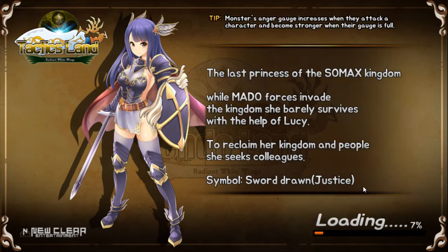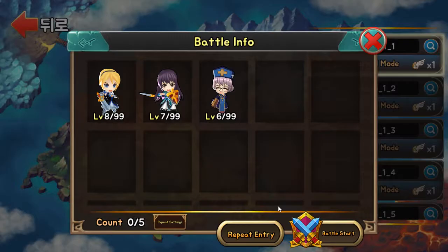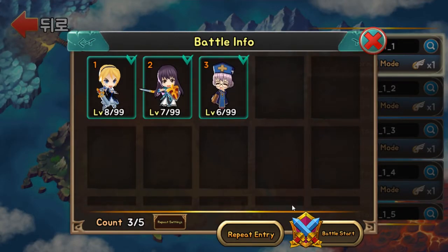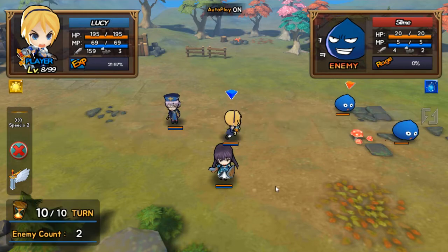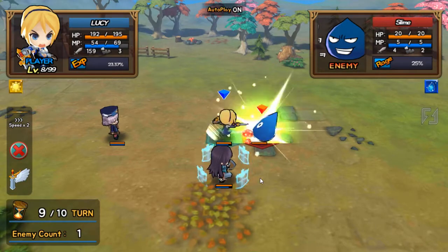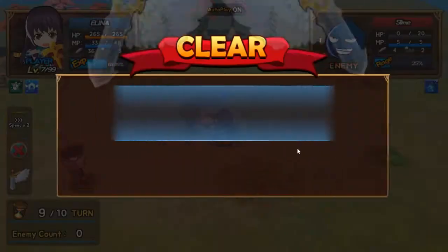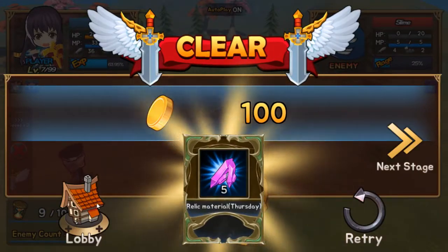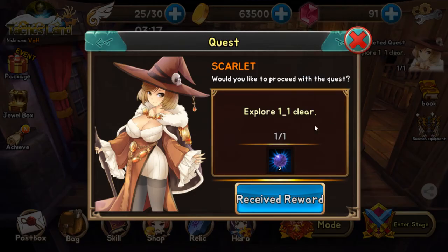So questing ahead does not work. Oh I guess I went to the wrong mission — oh, normal mission. There's different difficulties I think. There's story, and then there's global stage. So it's best to keep coming back to the lobby instead of questing ahead — that's basically what they're telling you.